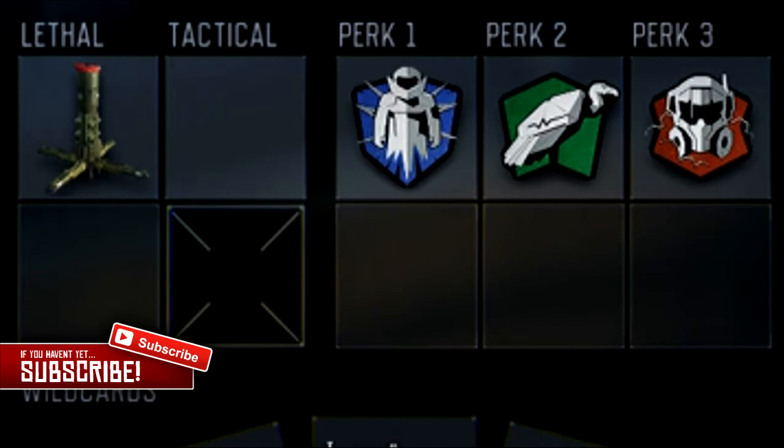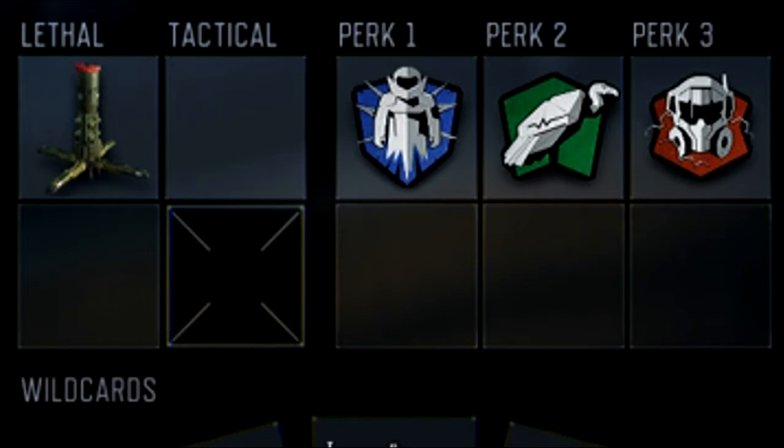Next up we got a Trip Mine. You can basically swap that out for any other lethal or tactical, but I'd like to run a Trip Mine so if there's an enemy behind me, they can't kill me from the back and I can actually have a gunfight with them.